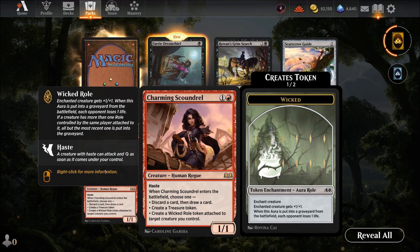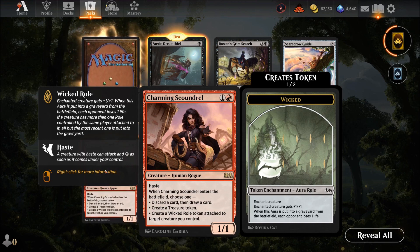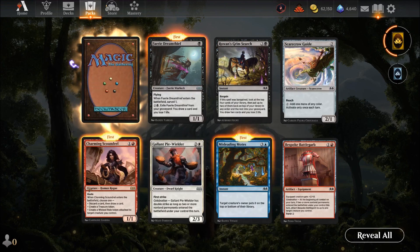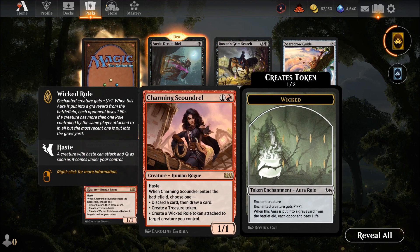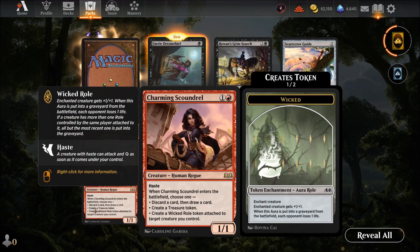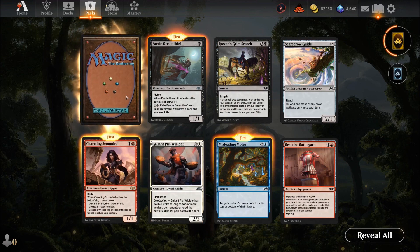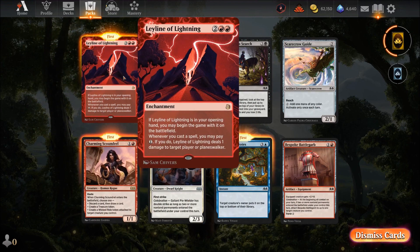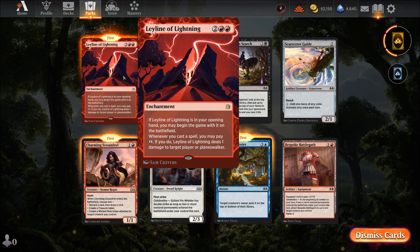Charming Scoundrel — two mana for a one-one with haste. When it enters, choose one: discard and draw a card, create a treasure token, or create a Wicked role token. The Wicked role token for two mana is the best option. The other two choices aren't really worth it — you'll be taking the token every time.